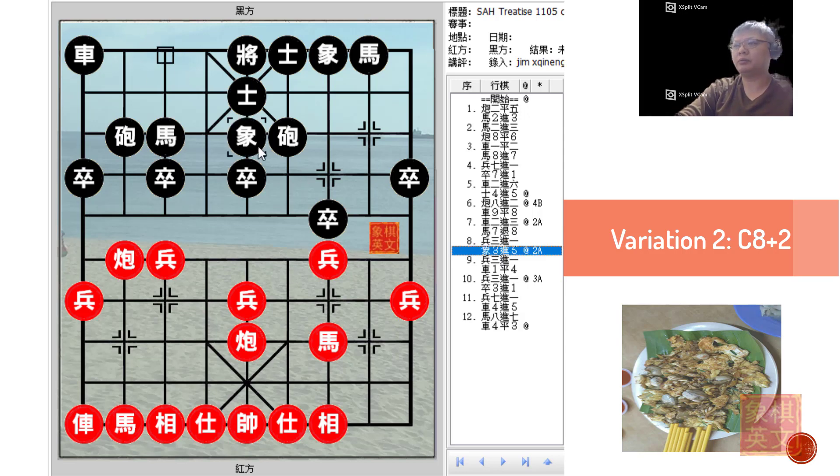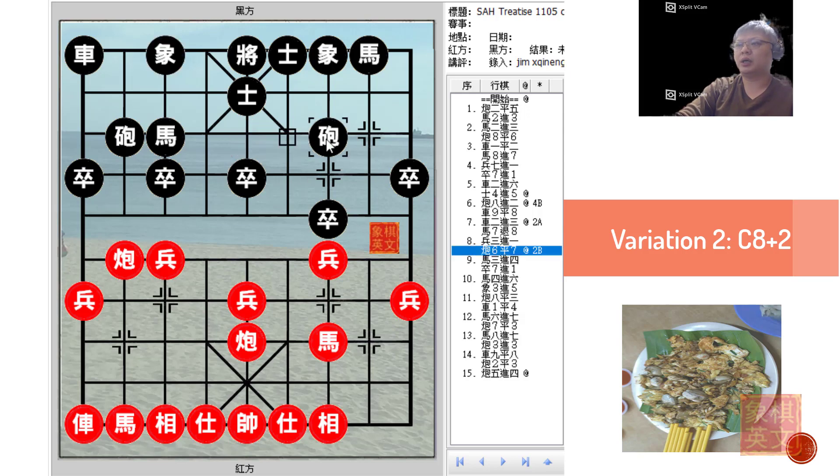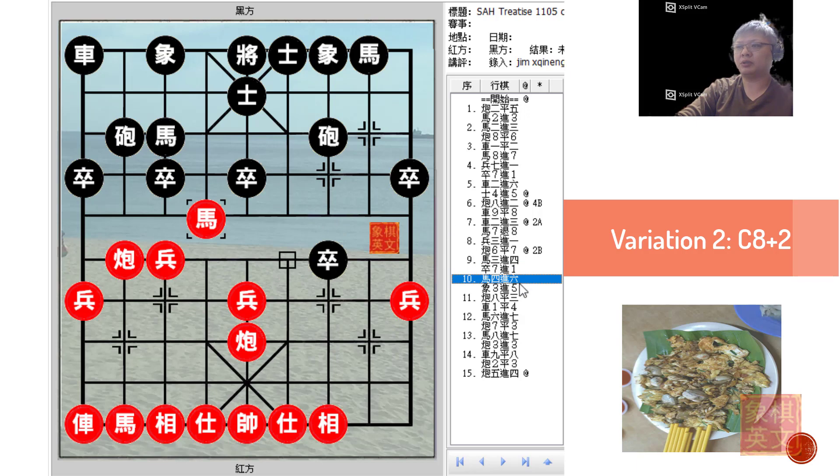Sacrificing the pawn to develop this chariot would be suggested as the correct move. E6 equals to 7 would not be a good idea. If Black simply captured the pawn, the red riverbank cannon would now be targeting the elephant, thus discouraging Black from playing H8+7 immediately. Black would have to make a move E3+5, whereas Red would now develop his left flank. This is why the riverbank cannon would be powerful. That is why Black would choose not to capture or accept the trade of pawns.